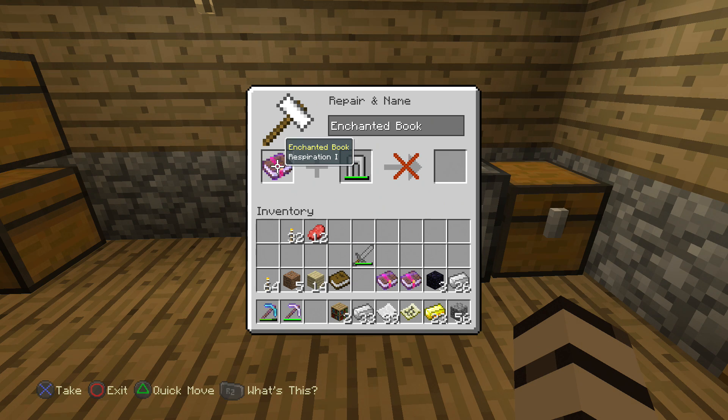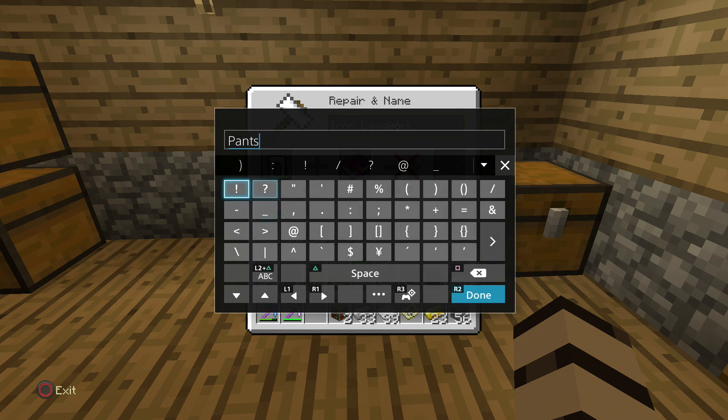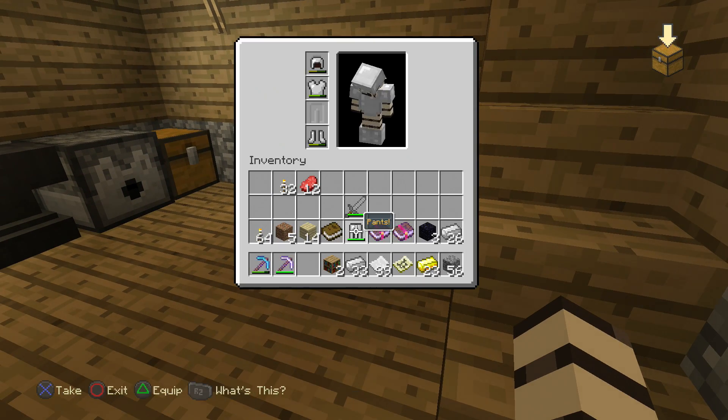I don't know if I did that right. What is this? Respiration one? I think I want this on the left slot and then this up here. Can you really change the name of your item like this? Let me do that. There you go, excellent. And then we can enchant it and give it respiration one. We're gonna give it respiration one. That's cool. Now we can equip that quickly. Now we don't have our iron leggings anymore - we got pants.